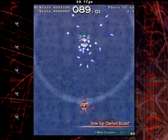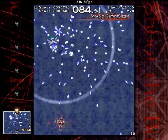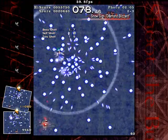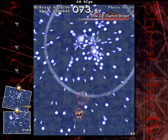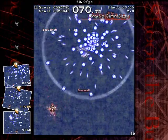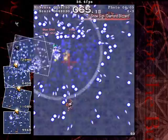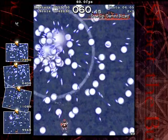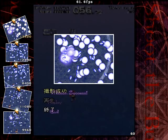Scene 2-3 begins the spell card portion. Snow sign, Diamond Blizzard. Overall, a semi-random, semi-streaming spell. It's pretty easy, as long as you don't get caught up in a lot of bullets. And like that, it's over. On to the next scene then.